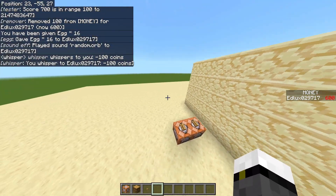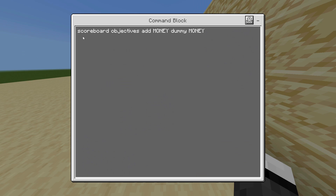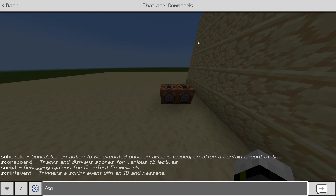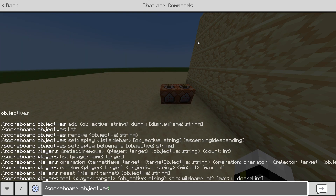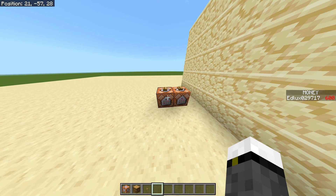First of all, we need to have a scoreboard. The method to create a scoreboard is with this command: slash scoreboard objectives add money. Let's do it — slash scoreboard, then objectives, then add because we're creating, and basically we input the name we want. Suppose we want to call it 'coin'. We put dummy, and we put coin again. We'll make it, and in this way we'll have our objective.